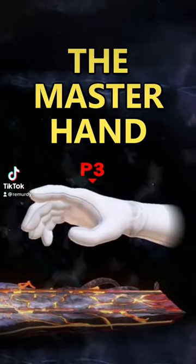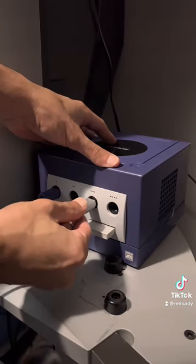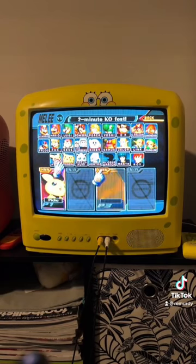Did you know that you can actually play as the Master Hand in Super Smash Bros. Melee? All you have to do is have two controllers plugged into the first and third slot of the console. With the second controller, don't select a character, but make it a human.